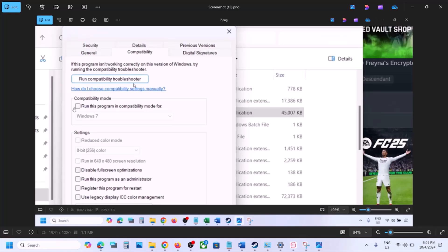If compatibility mode is checked, uncheck the box, then click Apply at the bottom and launch the game to check. If you are still receiving the error, please follow the rest of the steps shown in this video.